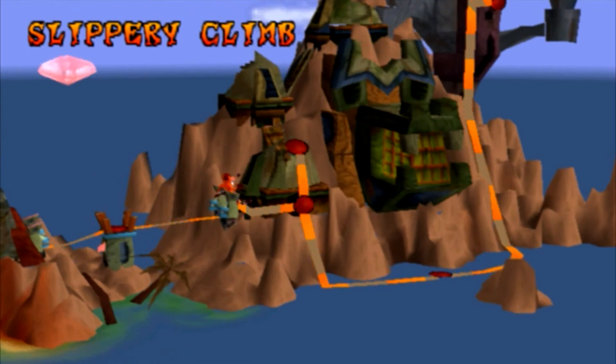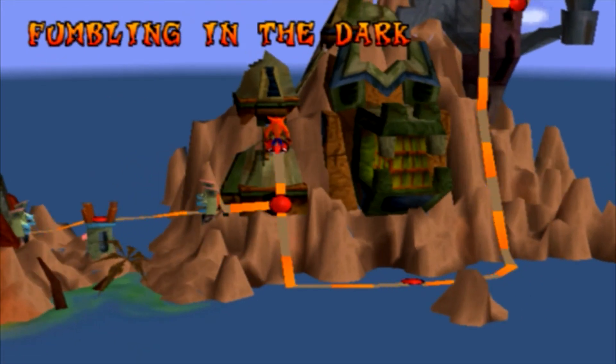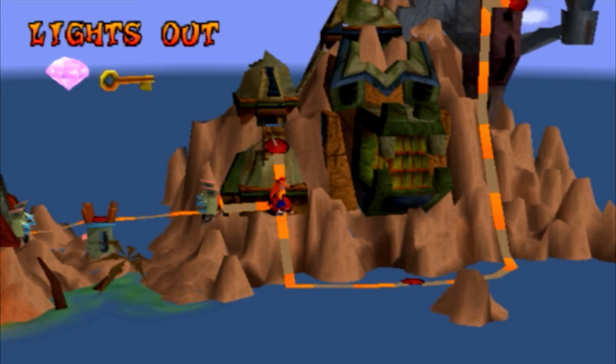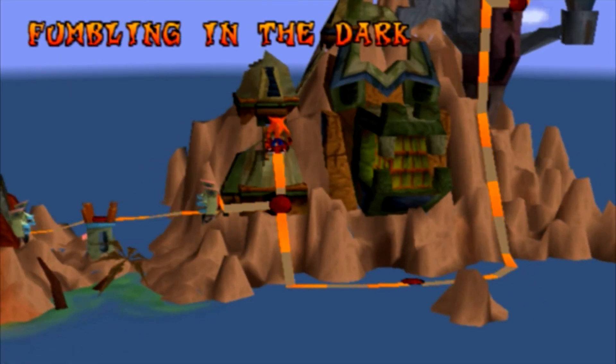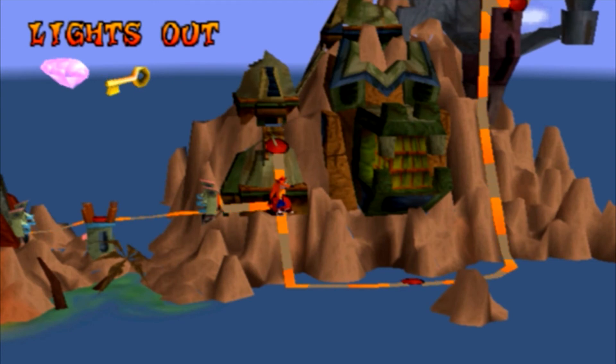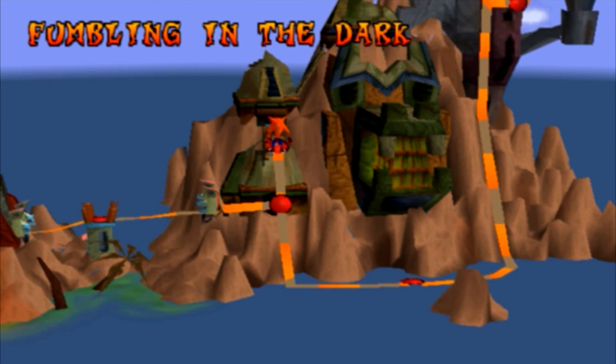Anyway guys, that's pretty much it for all the levels except Fumbling in the Dark. Now, Fumbling in the Dark is regarded as the hardest level in this game, aside from Stormy Ascent which is not available without cheating. So in the last part of this playthrough we're going to be taking on Fumbling in the Dark, getting the last gem, and hopefully getting the true ending. See you guys then.